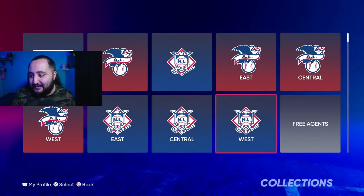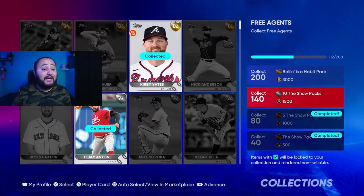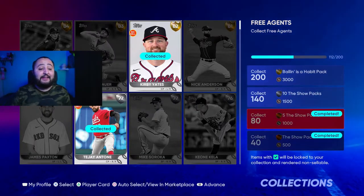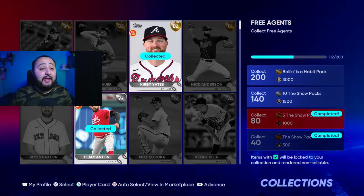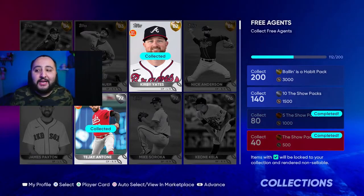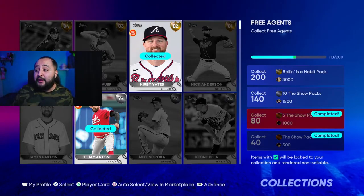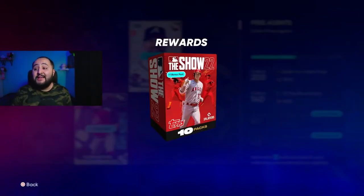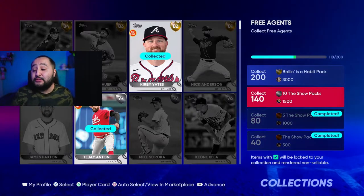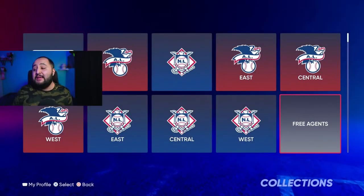Then we're moving on to the live series collection. First and foremost, come down to the free agents. As you can see, I've already collected over 80 free agents, which got me six show packs and 1,500 stubs. Right now I have 118, and I'm working my way toward 140 to get that 10 show pack bundle as well as 1,500 stubs. So please come into the live series collection and check out your free agents.